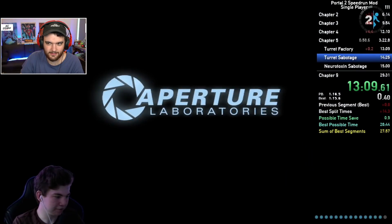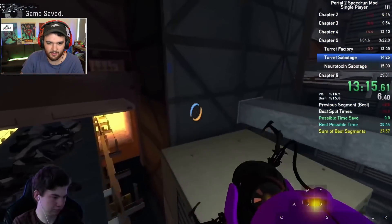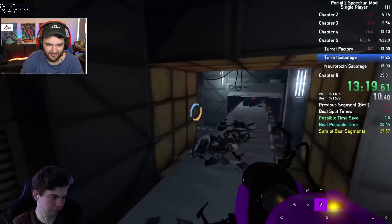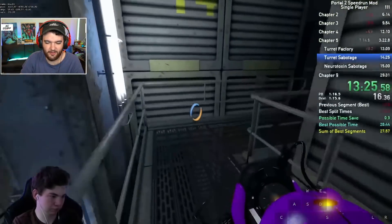This is what Portal 1 did — Portal 1 had some crazy shots. That was pretty nuts right there. I love the B-hopping movement in this one — I think it's my favorite part about the speedrun so far. That was a huge time save — he played that really, really well. Turret redemption line — please exit the turret redemption line.